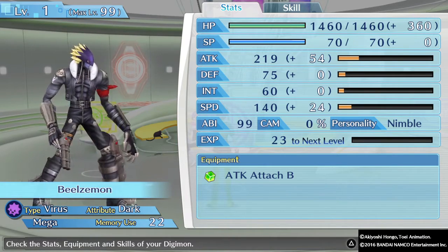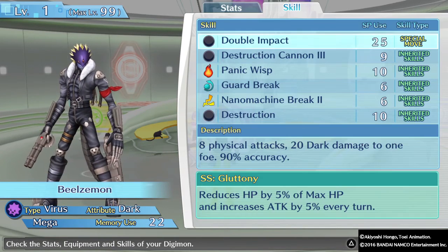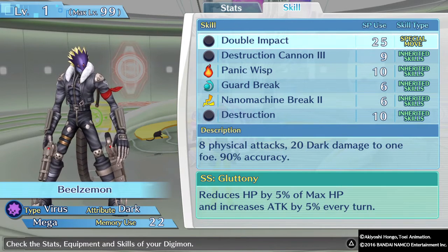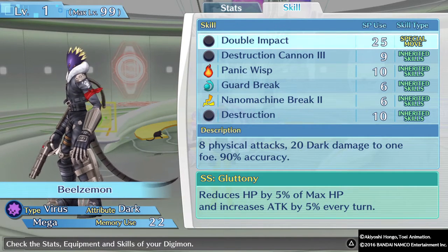This is our Beelzemon right now, and oh my god — 99 ABI. I have to get his CAM up, but he has Double Impact, which is 8 physical attack, 20 dark damage, to 1 foe at 90% accuracy. And Gluttony reduces HP by 5% of max HP and increases attack by 5% each turn. So that can either be good or bad, depending on the situation.